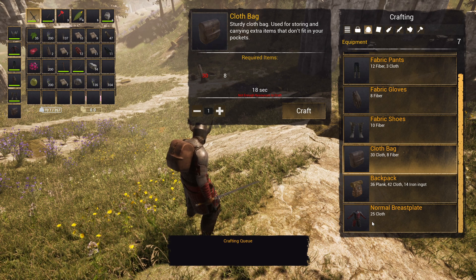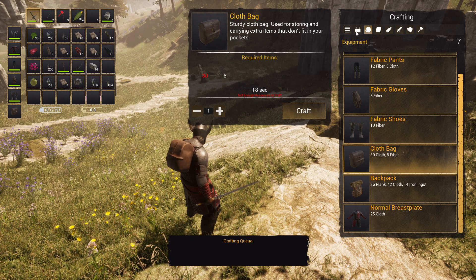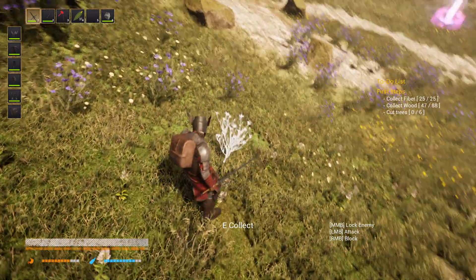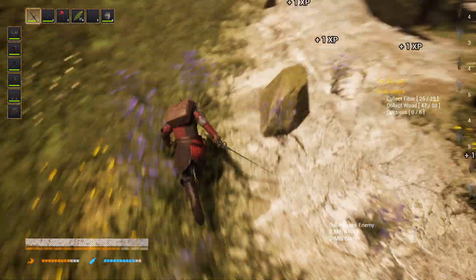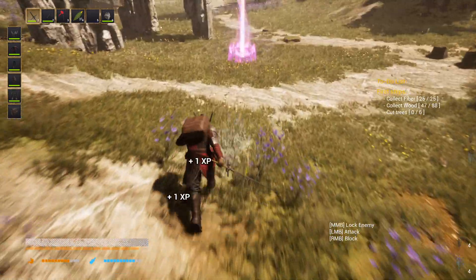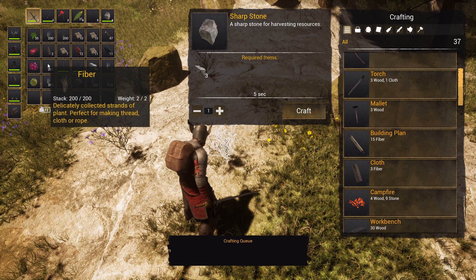To make cloth you only need three fibers each, and that's really easy to farm. You see those purple flowers here — you just go around and click them. Every flower gives around four or five fiber, so you can do this really quickly. I farmed about 200 fiber in just five minutes.